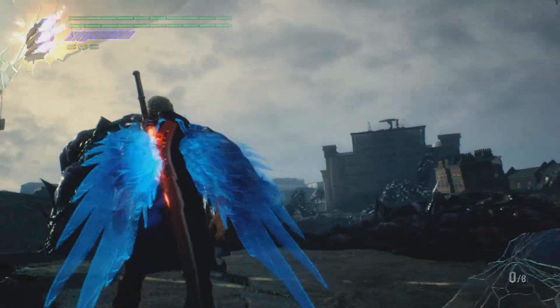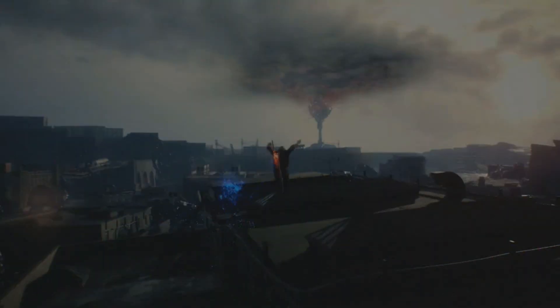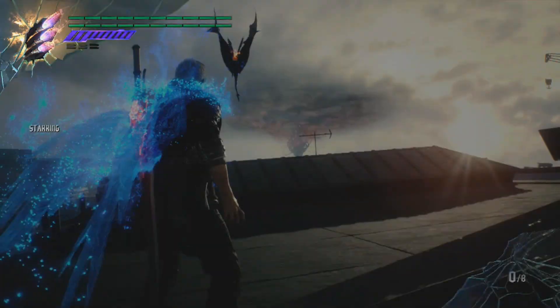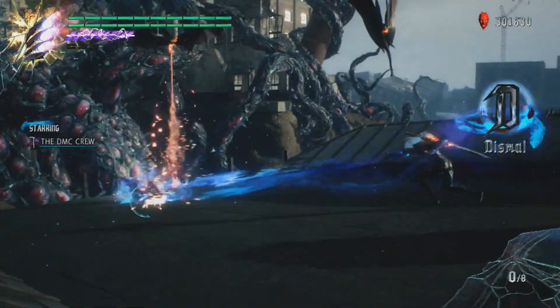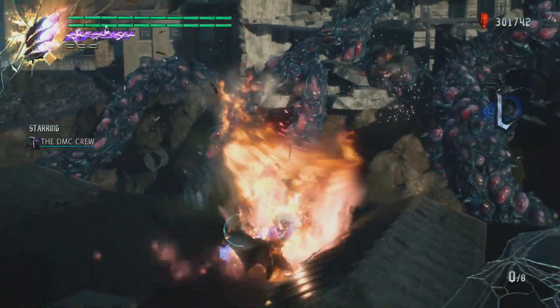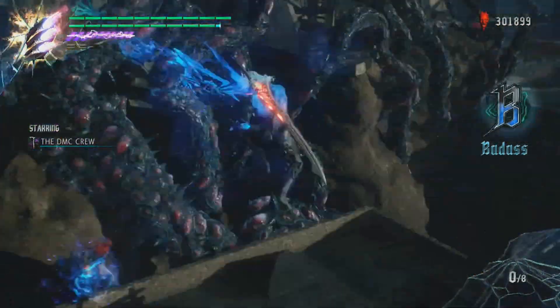And then as you can see, when you exit Devil Trigger, the wings come back. Definitely a big fan of how they handled the Devil Trigger in this game. That's actually something I speculated from the very beginning - that this game was going to be, obviously from the theme song, it's called Devil Trigger. So I was like, it's kind of weird that they're just showing Devil Breakers, and they're not showing any Devil Triggers. So yeah, I'm very glad they did it.